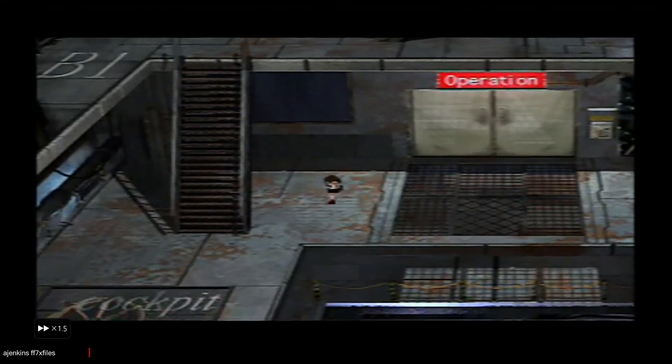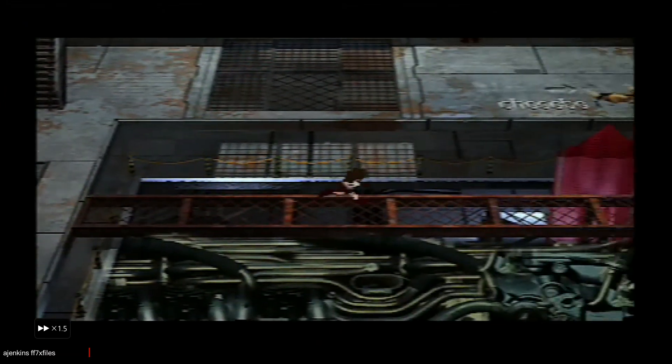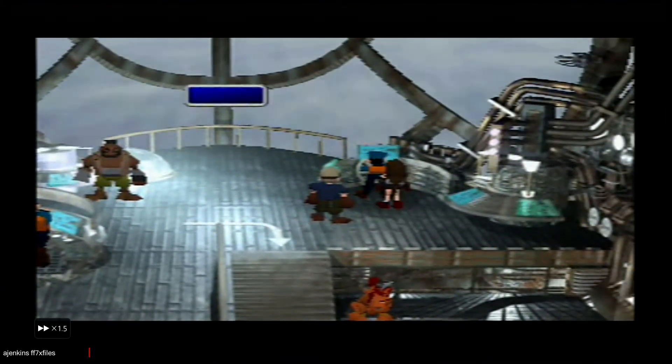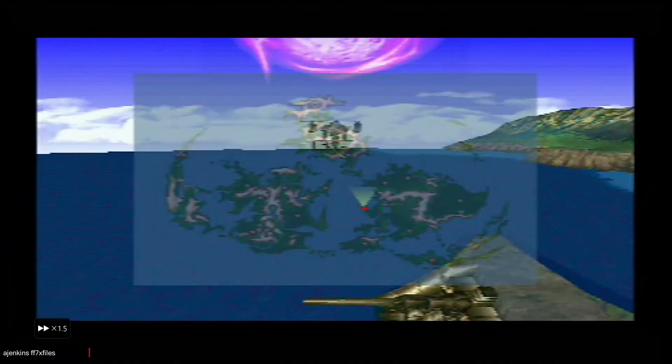Now what I discovered: by doing the skip with the Yuffie sidequest while it is still on, when you land the Highwind it will not allow you to get back onto it — just the same as the Tiny Bronco.